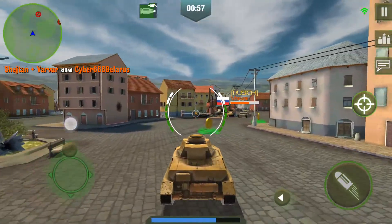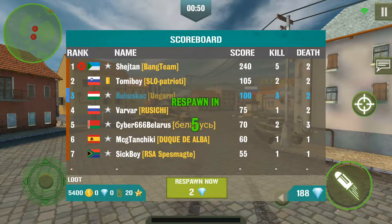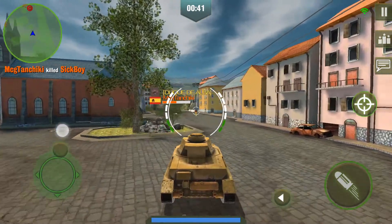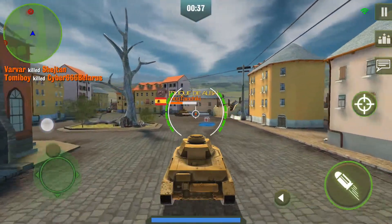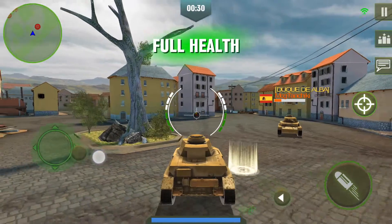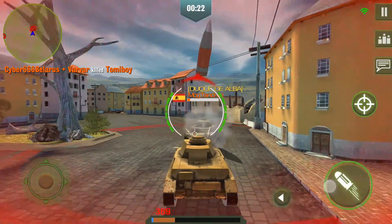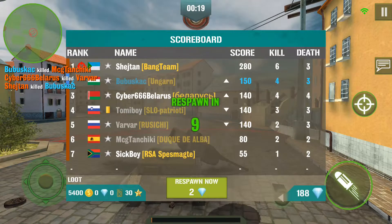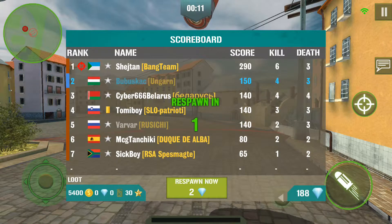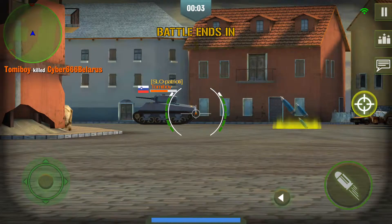I don't use any scout. You can successfully deploy anti-tanks without any scouting since you usually see the places without any scout. It's better to deploy them in places where you can see things.